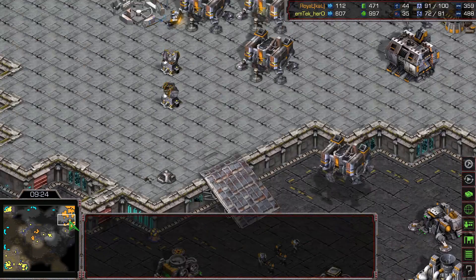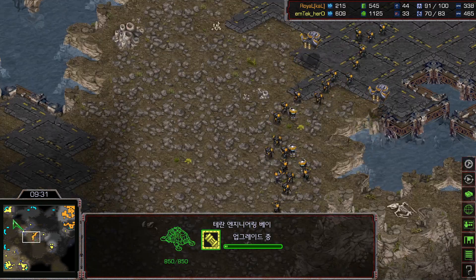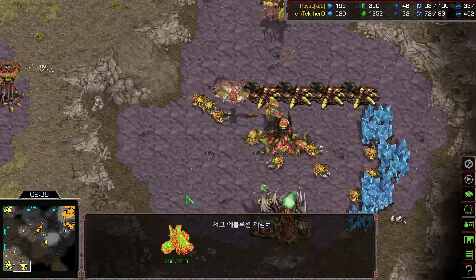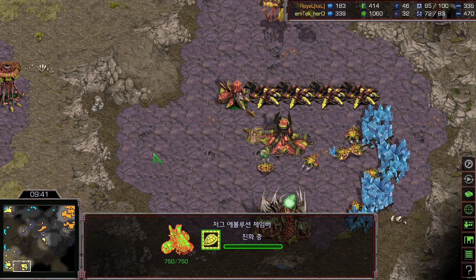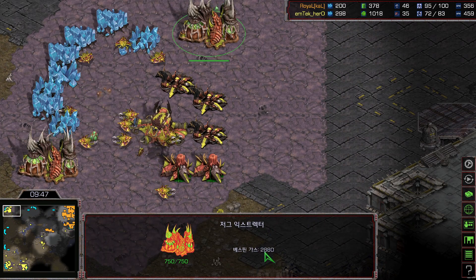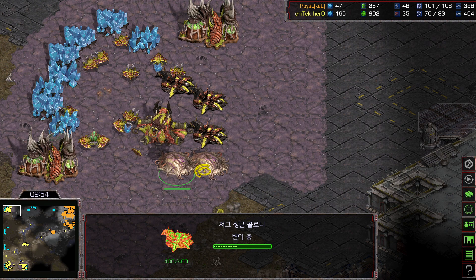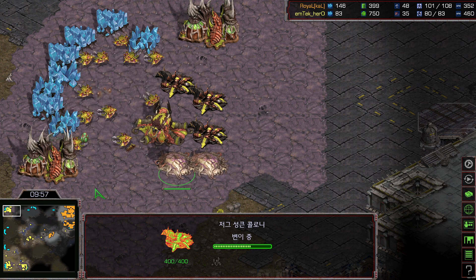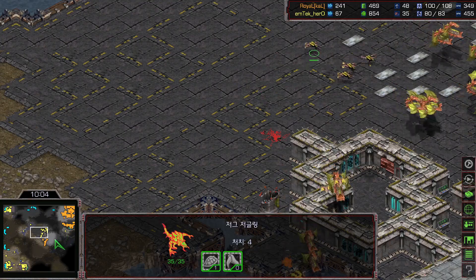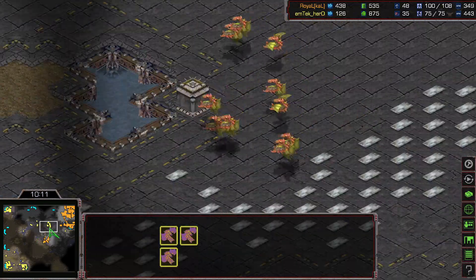The Valkyries are doing some great micro. We get to see +2 attack upgrade on the way at around 9 minutes 20 seconds. Armor 2 hasn't started yet for Hero. Hero has a lot of vespene gas but has been squeezing money for additional sunkens at the natural due to all the pressure. He's also cutting gas mining time — he only mined 120 vespene gas at the 11 o'clock expansion because he needed those mineral boosts, and added more sunken colonies. 35 workers for Hero, with the rest being pretty much mass Mutalisk with a couple of Zerglings on the map. But these Valkyries are doing great micro, picking up all the Scourges, and Mutalisks are going down.